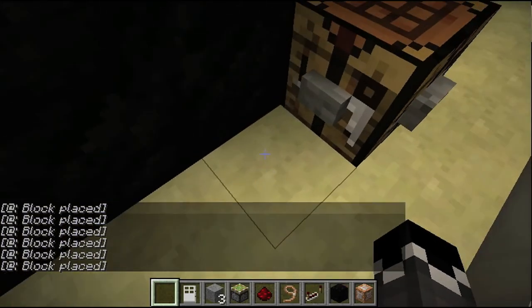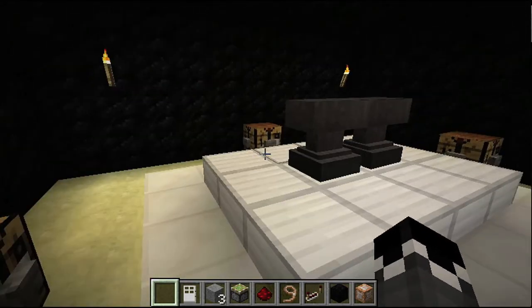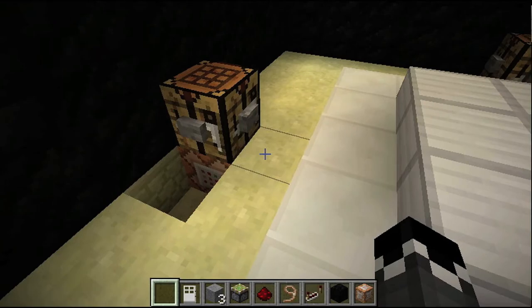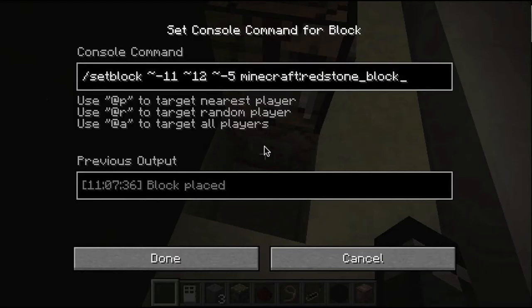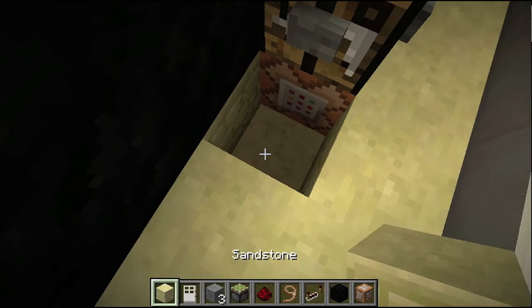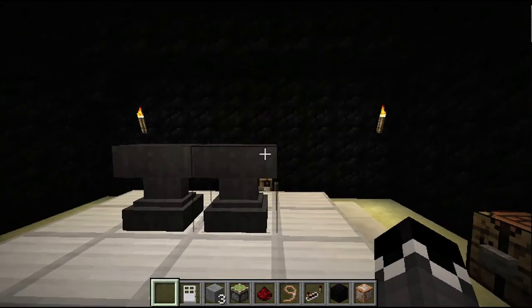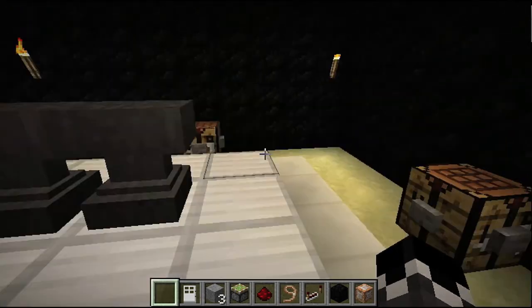I'll show you the code that I used to spawn these. It's SetBlock, then the coordinates, and then it's the ID of the block I want to spawn, so RedstoneBlock. And that's the same with the rest of them — only the coordinates are a little bit different.